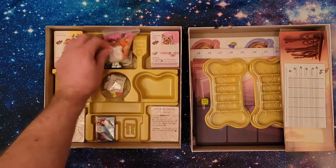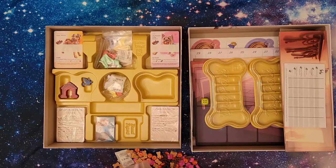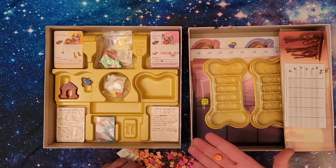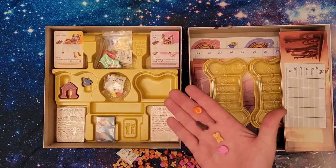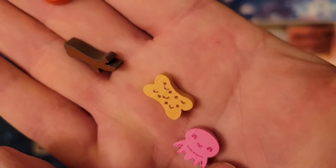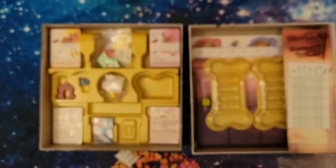Next let's get into the resources. We'll dump them out here so it doesn't make a lot of noise, and that will show you what the resources are. So we have a ball, a stick, a treat, and a toy. The toy's got a little smiley face on it, the stick has some wood grain on it, and then the ball and the treat. Very cute.